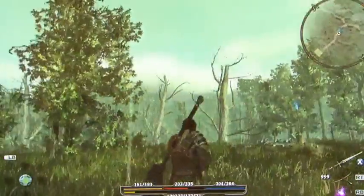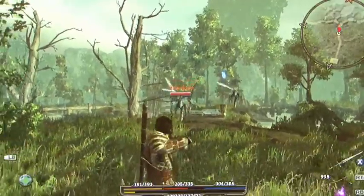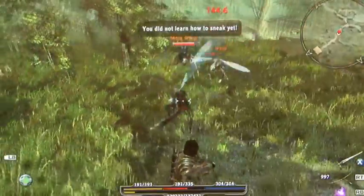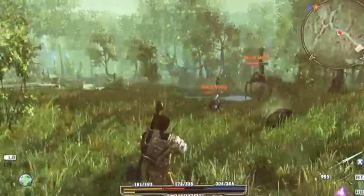As we continue, I can pull out my bow. When I'm using my bow, I've actually got an aiming reticle. If you happen to be a really hardcore gamer, you can certainly shoot with the bow normally, but if you're not so good at first-person aiming, if you hold down the left trigger, you're going to actually get a lock on. You'll never be able to do a headshot that way, but you'll always hit.